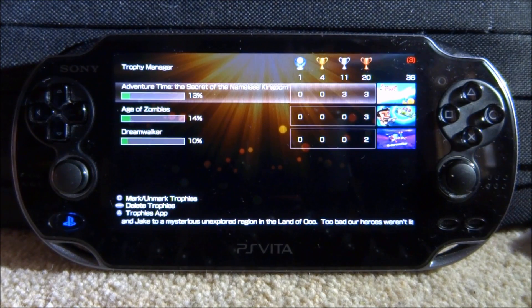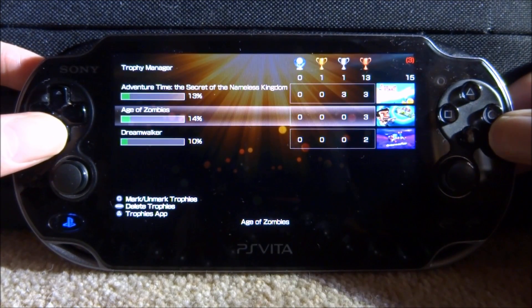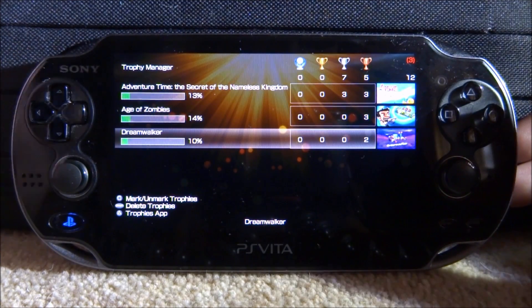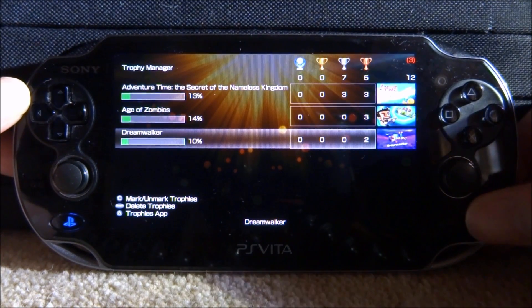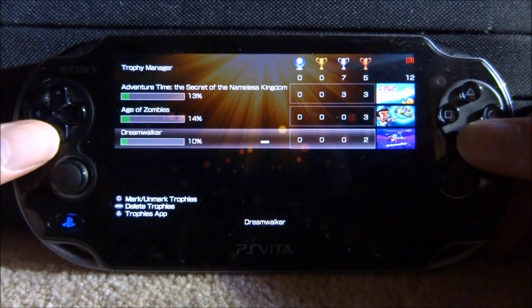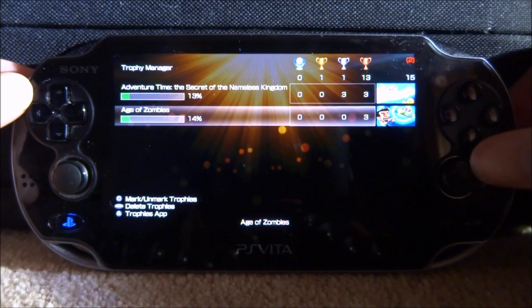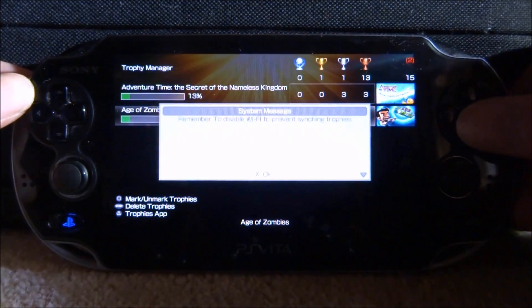Now this is just PS Vita — PS3 trophies will not be displayed, as you can see my Black Ops 2 ones aren't on here. I've got Adventure Time, Age of Zombies, and Dreamwalker. So let's say I might be nervous of getting banned and I unlocked some trophies in Dreamwalker. I can press Start on the game, it's then going to say 'do you want to eliminate the trophies?', press X for yes, and it's actually going to remove them. We can also press Square to mark certain ones and Triangle for the trophies app.